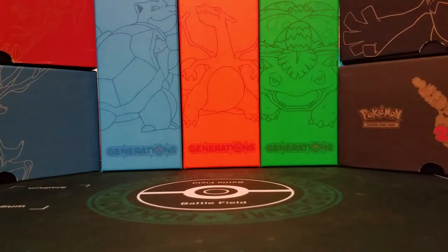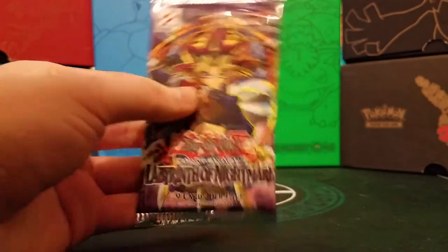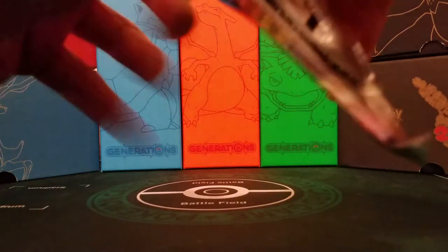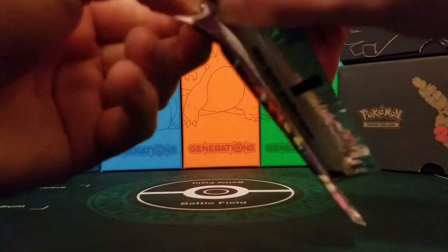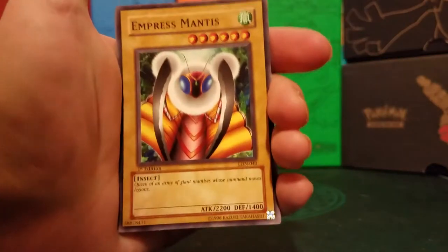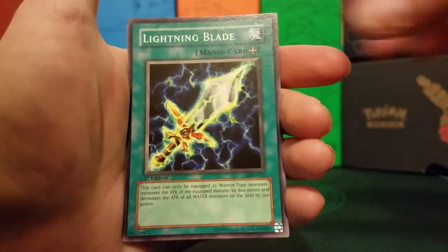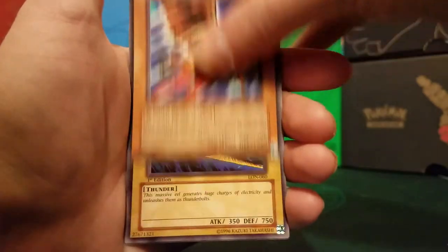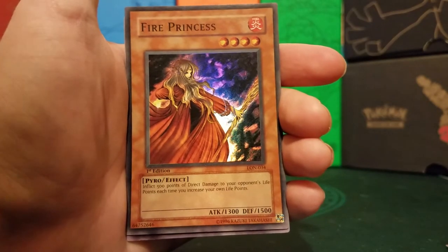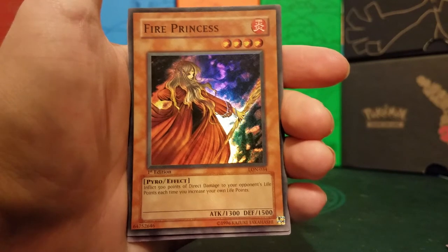Now we move on to Labyrinth of Nightmare — personally my favorite set. I got these first edition. You can see the Konami logo there — that's how you tell. The rares in this set aren't spectacularly great; some are just spirit messages, so I'd be a bit disappointed getting one. We start off with Empress Mantis, Spirit of the Flames, Lightning Blade, Grotto the Wind Spirit, and a super rare Fire Princess, first edition — very nice! One of my buddies ran a Fire Princess deck — it was pretty cool.